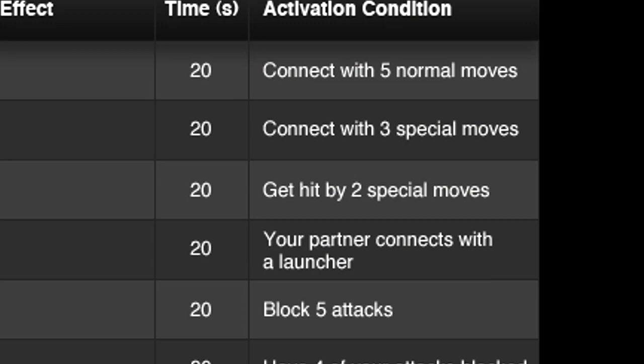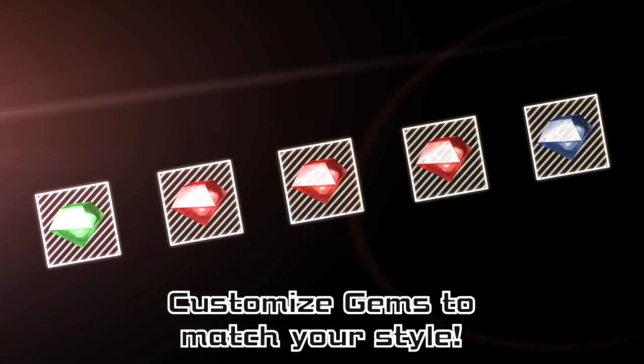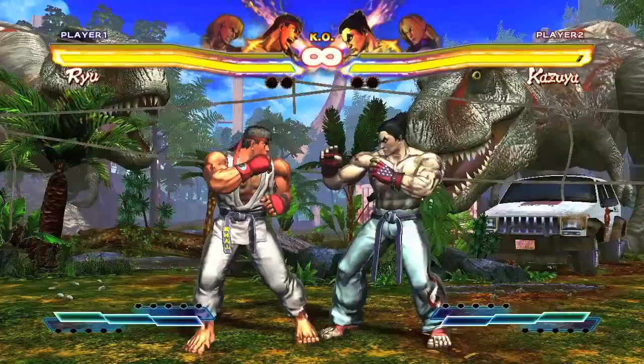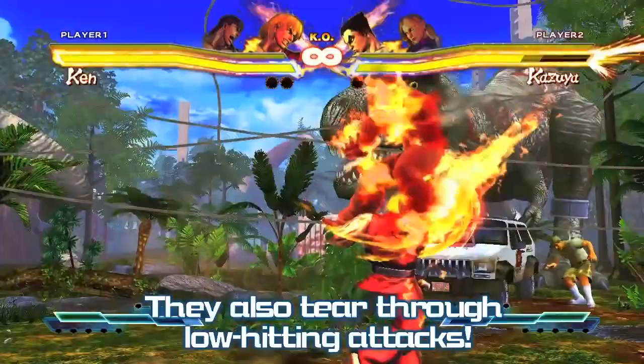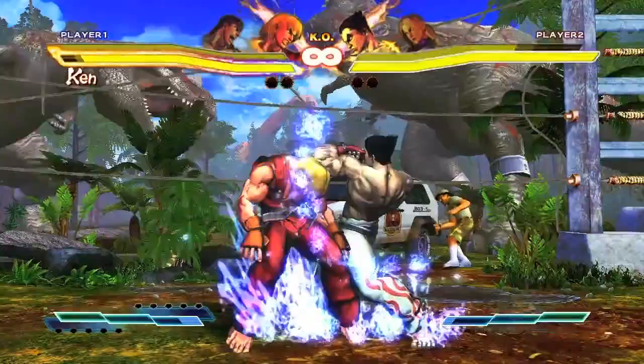This is what really worried me about Street Fighter X Tekken initially — I thought the gem system was going to give every character something unique they'd have all the time. But knowing gems are temporary makes me feel better. The assist gems are essentially useless for experienced players, and the boost gems for speed and other stats only last 10 to 20 seconds with increases of around 15 to 20% for damage, speed, and defense. So this doesn't affect everything severely.